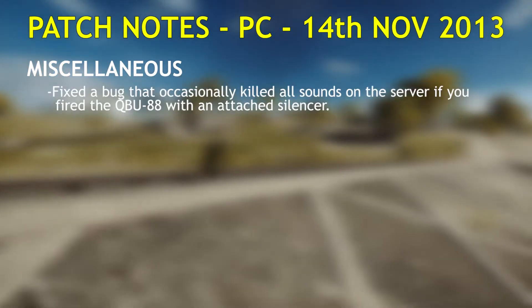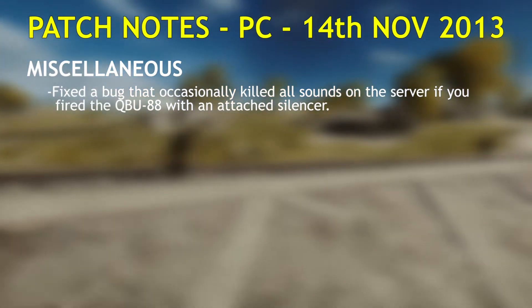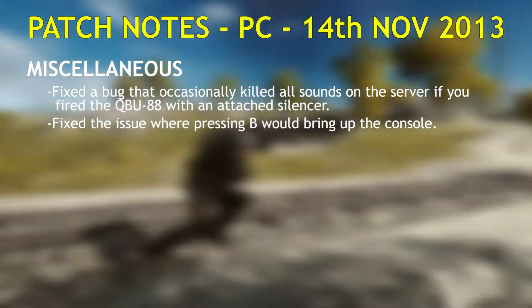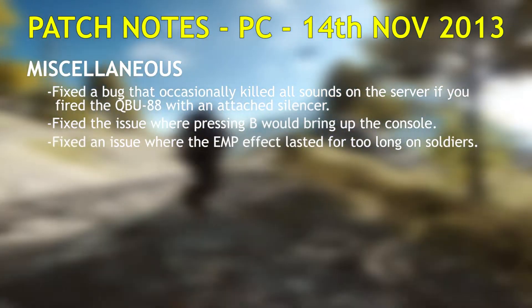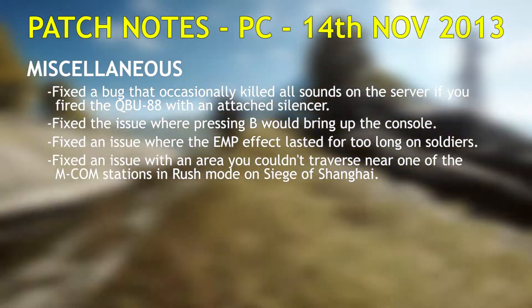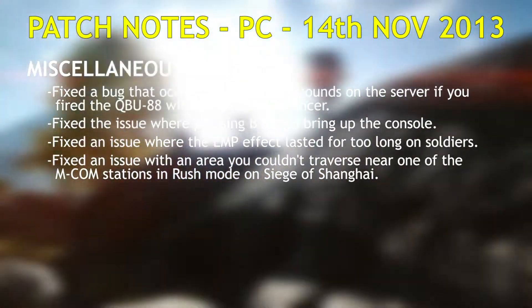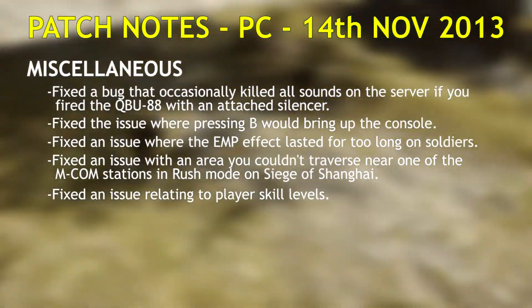Miscellaneous. Fixed a bug where firing the QBU-88 with an attached silencer would occasionally kill all sounds on the server — now that's a seriously good silencer. Fixed an issue where pressing B would bring up the console. Fixed an issue where the EMP effect lasted for too long on soldiers. Fixed an issue where there was an area you couldn't traverse near one of the MCOMs in Rush mode on Siege of Shanghai. Fixed an issue relating to player skill levels.